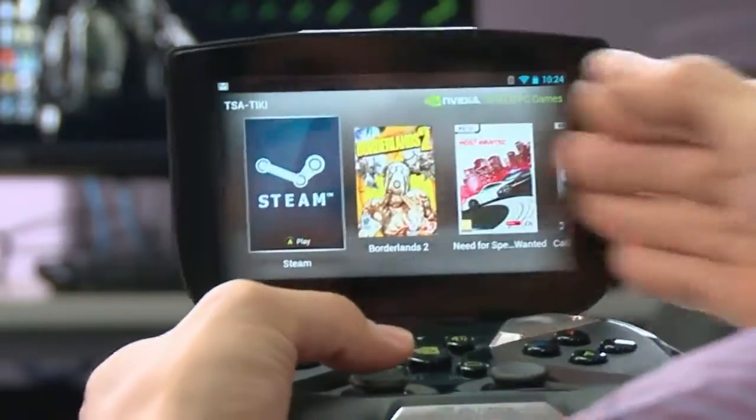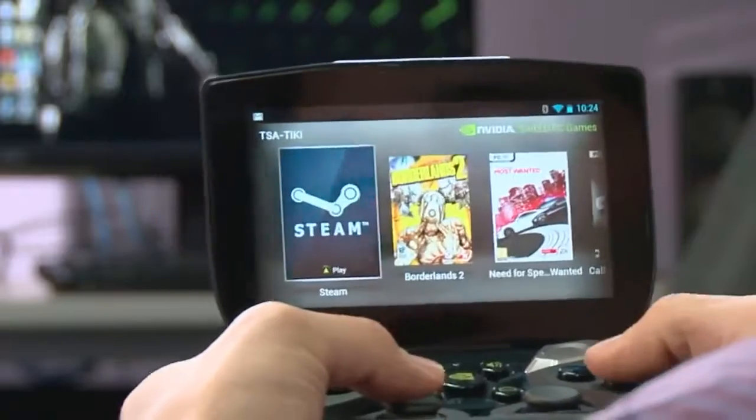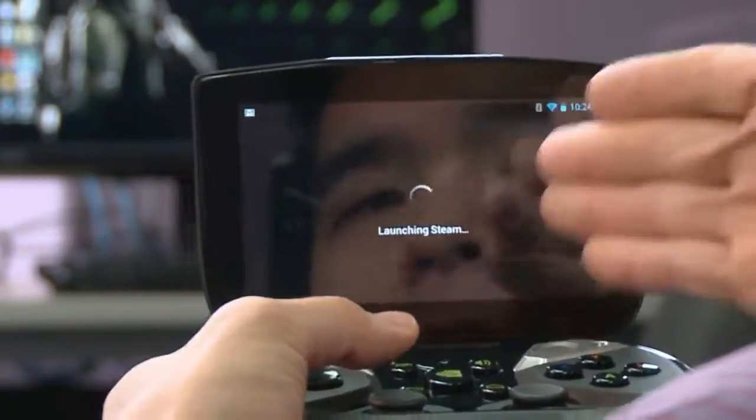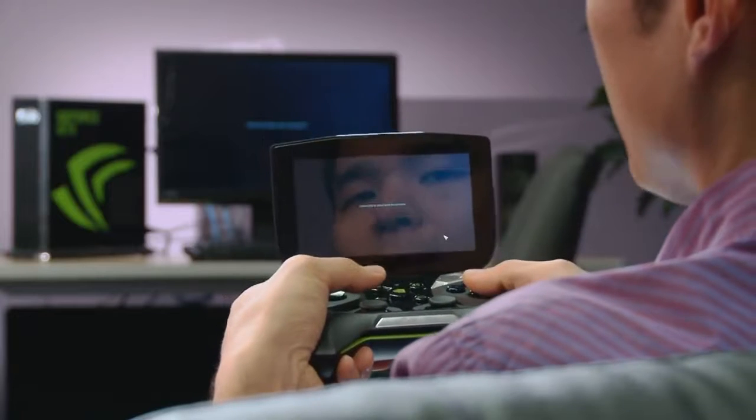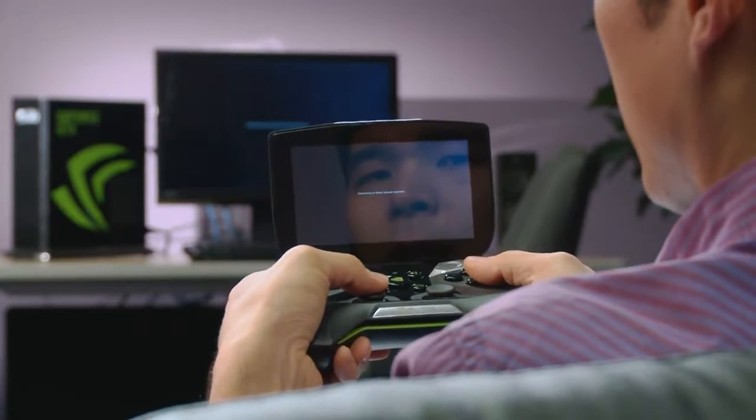So here we are, we're connected. We're going to get a host of options. I'm actually going to want to connect to Steam, so we're going to play our games through Steam and you'll see that Steam is actually loading on the PC in the background there. I'm just going to connect.